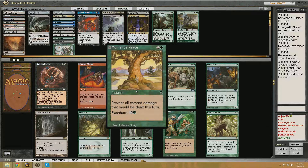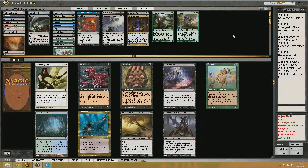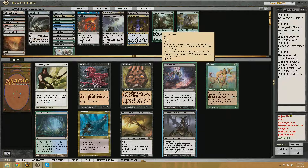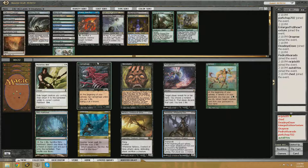Regrowth isn't bad. Moment's Peace isn't a terrible sideboard card. Yeva's not awful, but pretty mana intensive. I think we'll just take a Regrowth. Speaking of Reanimator decks, I'd love to take the Misty, but that's not the pick. I think it's Elesh Norn, just to have more creatures to play — Elesh Norn's a bomb, even just casting it at 4/7. Genesis is awesome. Thoughtseize is amazing too, just because you can Thoughtseize their best creature and then Animate Dead it. But I think we're just gonna take Elesh Norn, because it does such a good job of taking the game over.